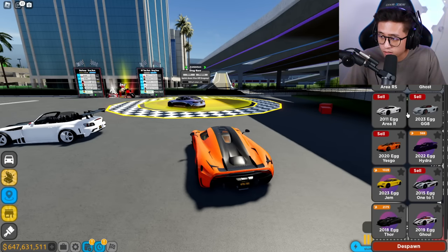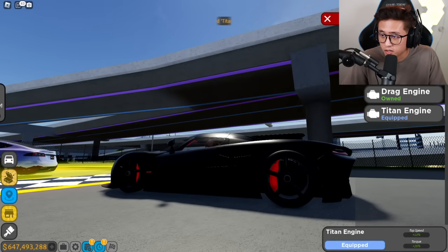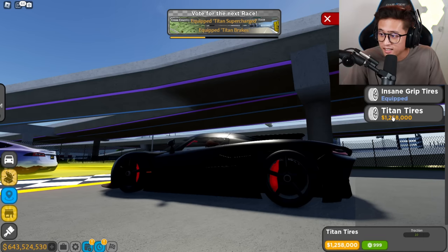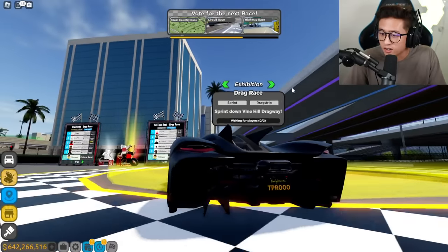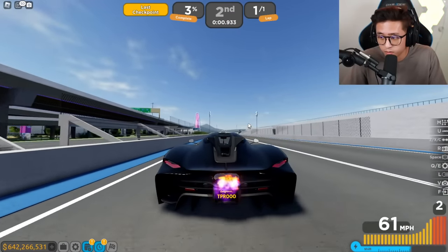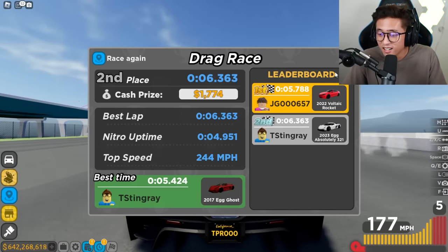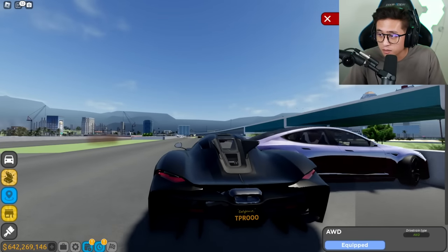I want to try one more — these Koenigseggs are absolutely insane. Let's try the Koenigsegg Absolute right here. We need to get the Titan upgrades on it — 2.3 million dollars total: 1 million for the engine, 700k for brakes, 1 million for tires, 1.2 million for tires — wild. Premium boost, all right let's go! This is gonna be an absolute murder. Three, two, one — go! Oh my gosh, the Tesla is getting me again?! 6.3 for the Absolute — that was absolutely disgusting.